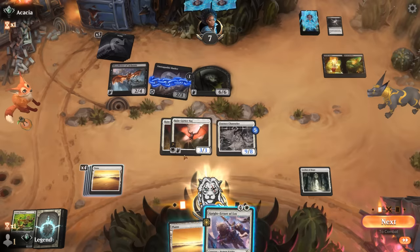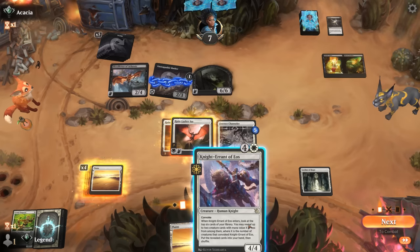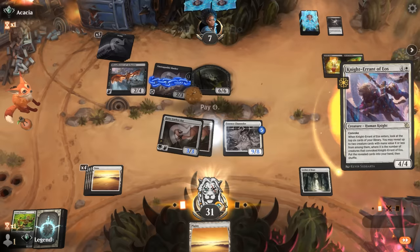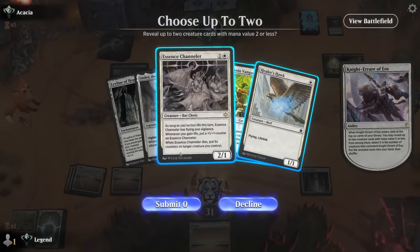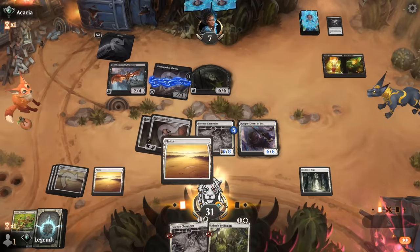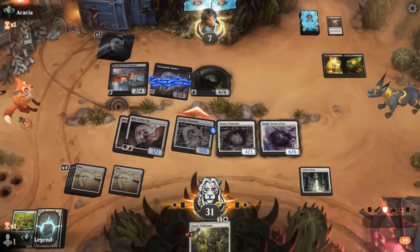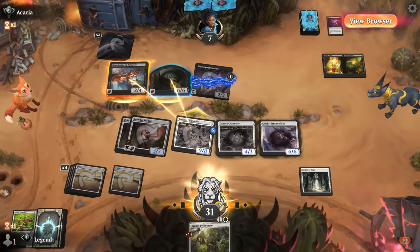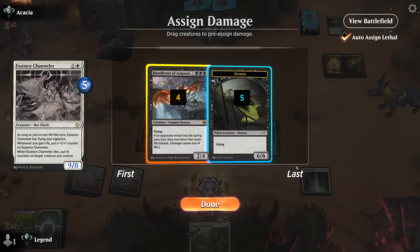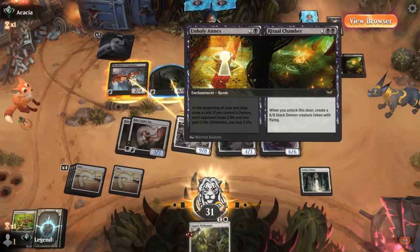Our opponent's hand was pretty good — lots of cheap removal and the two combo pieces. If they've got Anoint with Affliction that could exile Channeler without giving us the counters, but it's just going to be a Ritual Chamber making a 6/6 Demon. We'll convoke by tapping just the two flyers so Channeler can still attack. We won't be able to find Linden this way but most of our other creatures are still good. We'll grab two-drops and play another Channeler.